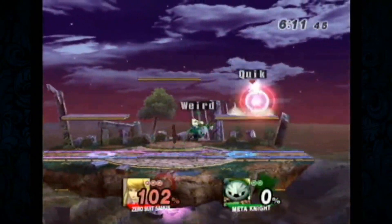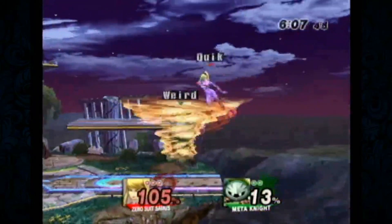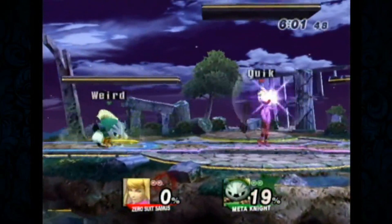Meta Knight has six jumps, so he has other options — he can just jump away and wait. People get scared, the tournament nerves come in, and they just want to air dodge. That was some three o'clock DI — school's out right there.